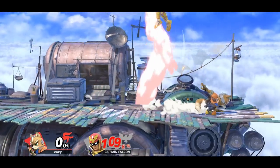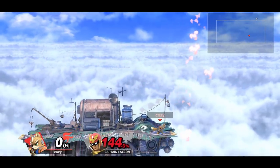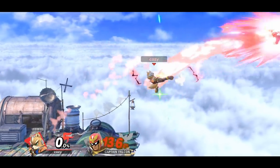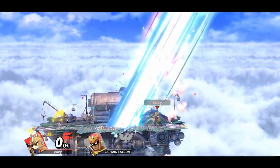Fox can connect his side B to aerials such as up air. Whether it be a grounded side B or an aerial one, Fox can follow up side B with up air or even back air. And falling neutral air into up smash is a classic yet respectable kill confirm.